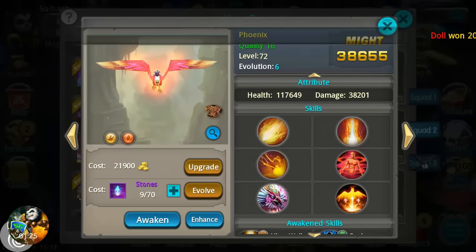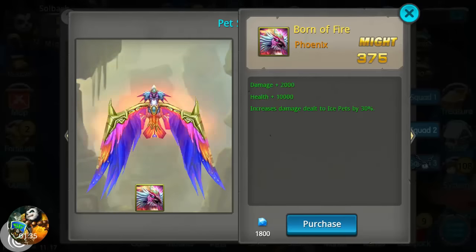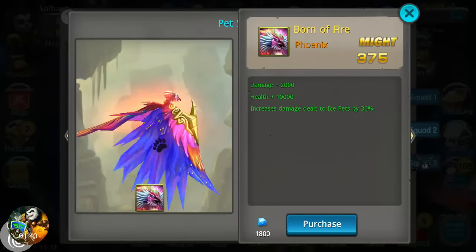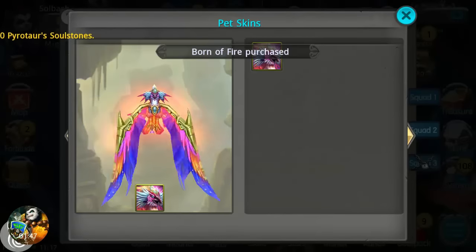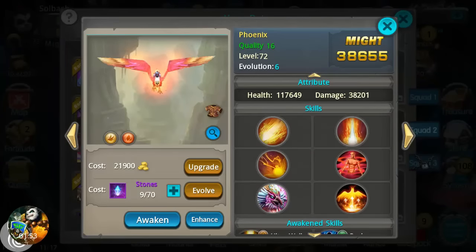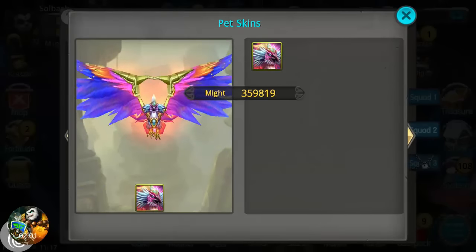Looking at skins — this one gives damage plus two thousand, health plus ten thousand, and increases damage dealt to ice pits by thirty percent. That is the regular Phoenix skin, not the Ice Phoenix. We're gonna purchase that for 1800 diamonds. That adds another two thousand damage and ten thousand health. We equip it and that boosts it a little bit.